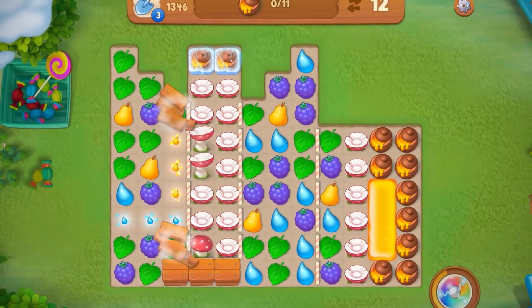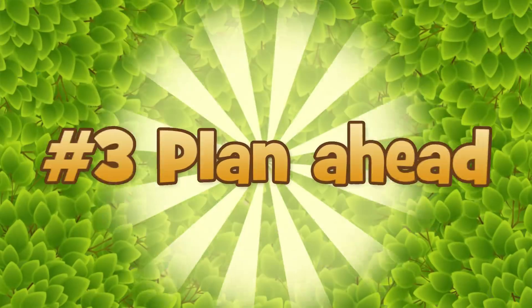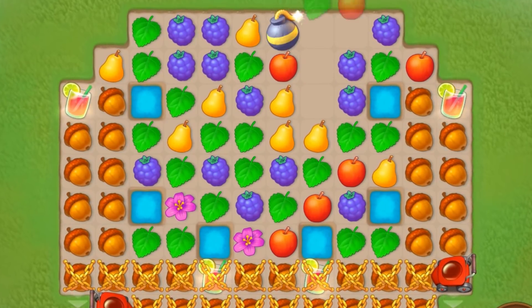Remove as many obstacles as you can to make room for auto-matches and power-ups. Be strategic. Think several moves ahead, letting you reach your level goal faster.